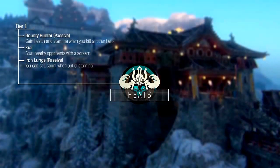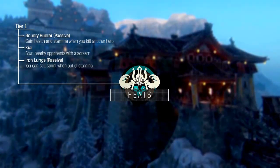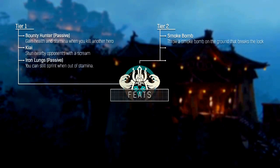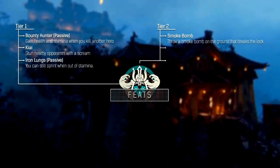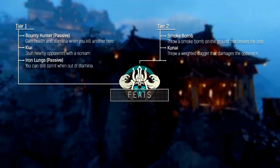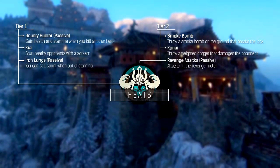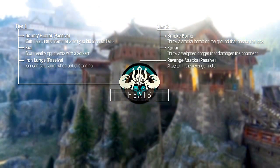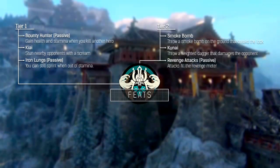Within a small proximity you are able to stun the opponent, which opens a window for you to attack. The second tier has three options as well. The Smoke Bomb allows you to throw a smoke bomb on the ground that breaks the lock of the opponent. Kunai throws a dagger that damages the opponent. And Revenge Attacks makes attacks fill the revenge meter. We recommend Kunai since it increases your capability to attack at a distance, and it often surprises the opponent, especially when used at the start of a fight.